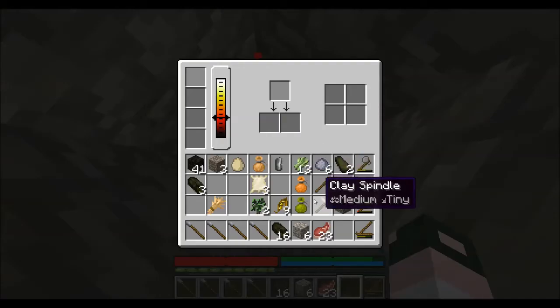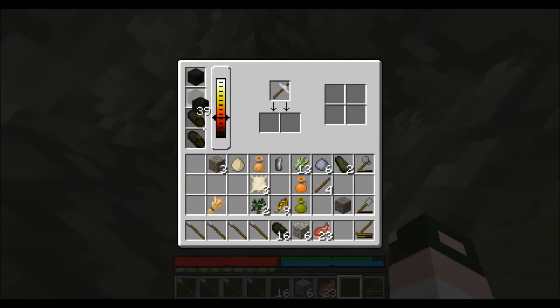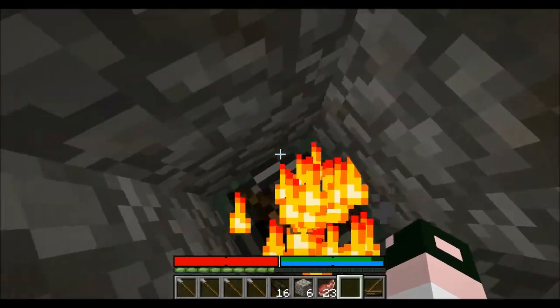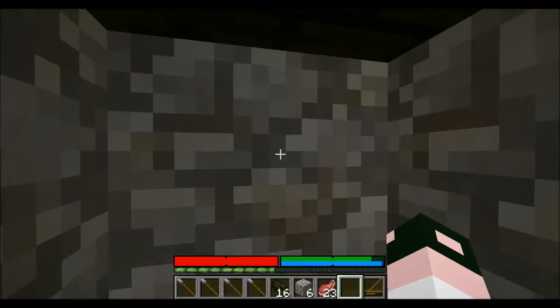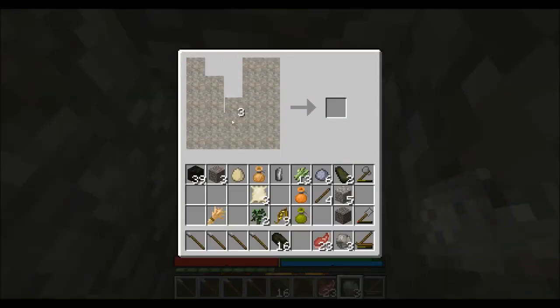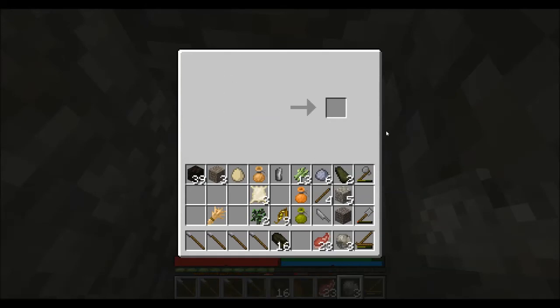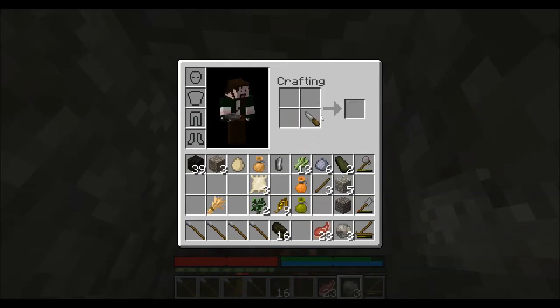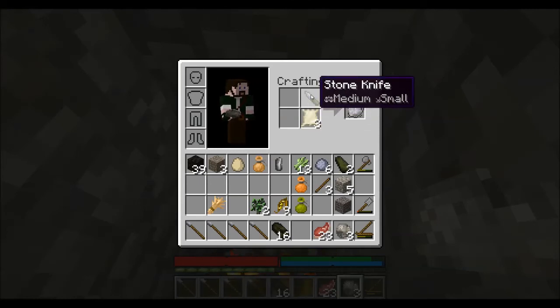Go like this and make our clay spindle, throw that in the fire, put the wood in there, and put some peat in there. We need a knife — I should make it so you can make two knives, but as far as I know that only makes one. Anyway, you have your sheepskin, put your knife above it, and you get some wool.